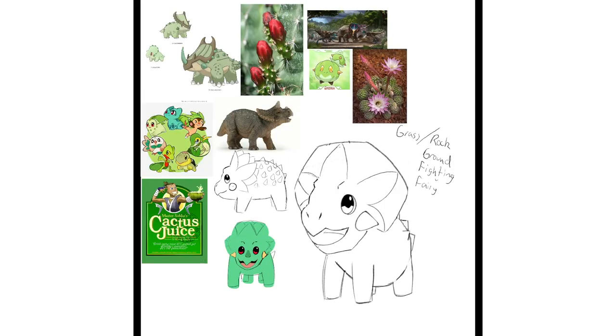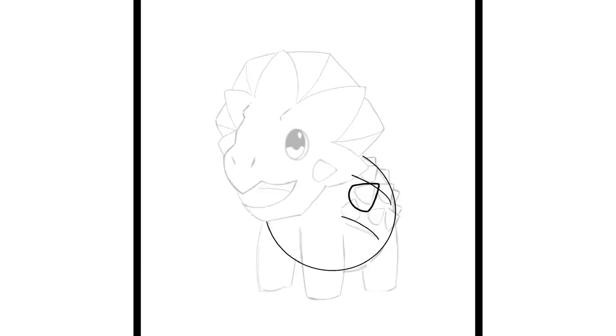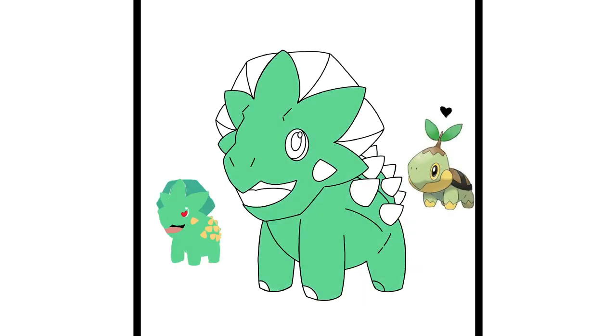Triceratops is my favorite dinosaur, so of course I would have to make a starter for it. Cactops was hands down the easiest of the three starters to conceptualize — I mean, it's a Triceratops and a cactus, it's a match made in heaven. I'm really surprised that there isn't already a Pokémon like this. I wanted to make it really difficult for you guys to choose which starter you would want to go on your journey with. There's always a fan favorite starter leaving the other two stuck in its shadow. I feel like I imbued all of these starters with the same amount of love, so I really hope it's a difficult choice.